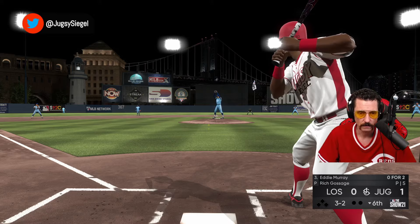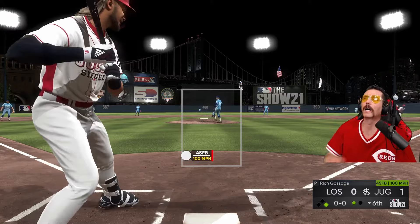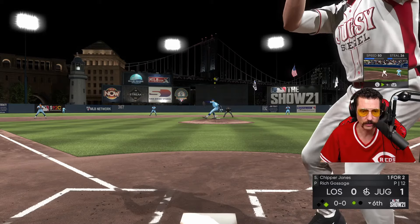I'll take a walk in a debut — just get on base, do something. Lead-off walk scores 40% of the time. Fernando, come on — that's like six strikeouts looking. Holy cow, swing the lumber!